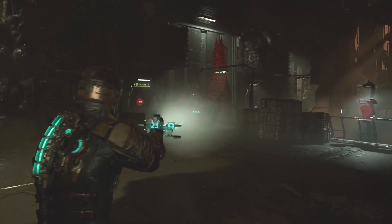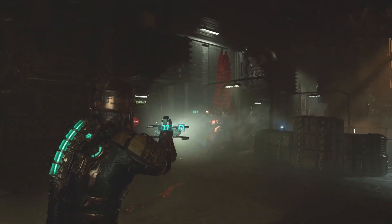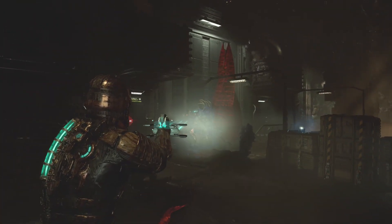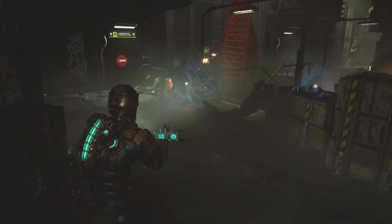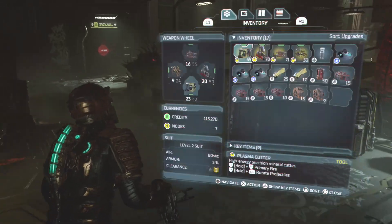The only thing you really have to worry about on this dude is sometimes he'll be a bit cheeky and start shooting his acid blobs at you. If he does, just keep an ear out — they have a very obvious audio cue when he's doing that. Other than that, you can just stasis him and hang out by the stasis machines and you're good to go.